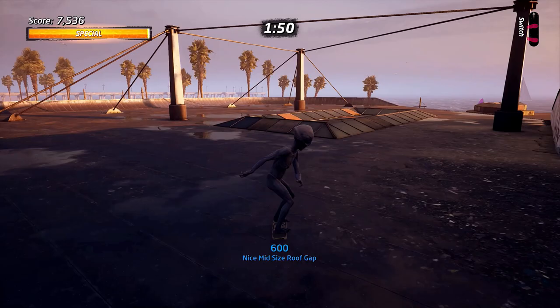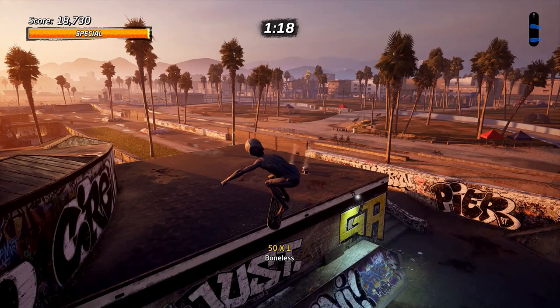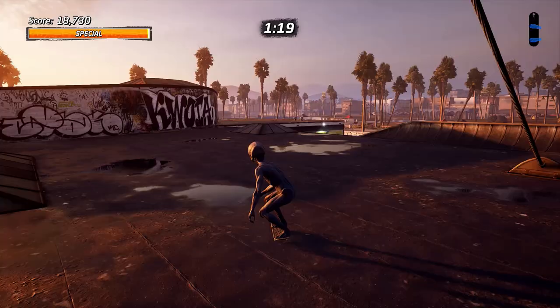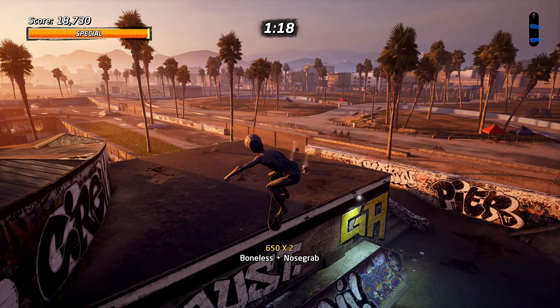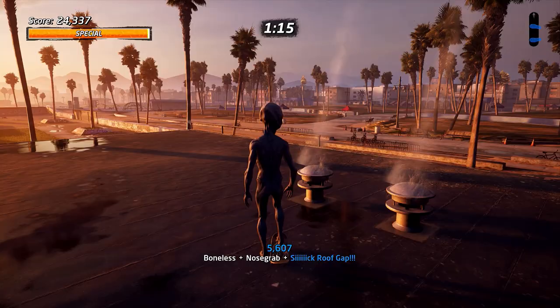Now we're heading up to the wee little roof gap, then the mid-sized roof gap, and then the sick roof gap. This was probably the most difficult one for me — mid-sized roof gap right there, and the wee one before that. Now we're going to do the large one. I'll show this again in slow motion to show you exactly where I launched from — just to the right of the corner facing you, and you'll see he goes over a bit to the right as you hit it. I did a boneless because it's kind of like pushing up thinking I'll go further.